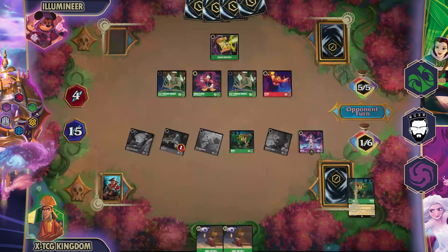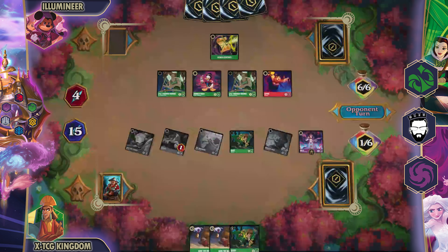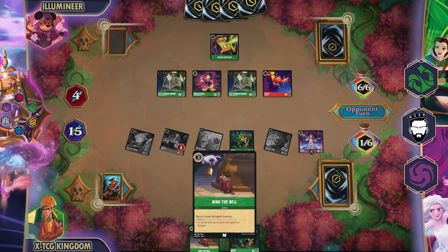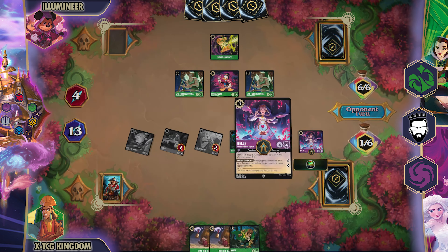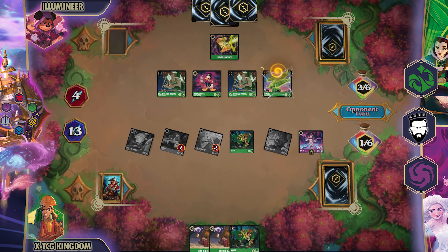I will end up losing 2 lore every time a character dies, even if they attack into my character to kill it — they make me lose lore, in this case 2, which is unfortunate. But if anything on their side of the field survives, I can start moving damage to their characters if I get more Belles, or I have 2 cards in my hand that kill damaged characters. I do love that I have 2 Ring the Bells for both those Tiberiuses if they turn sideways at all. But they choose to get rid of one of their Lyles to make me lose 2 lore, which is quite annoying, because no matter how much I try to get on the field, they are getting more and more characters back. It became harder and harder for me to win.